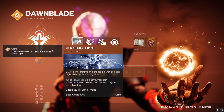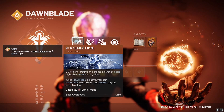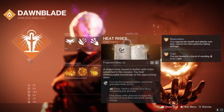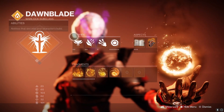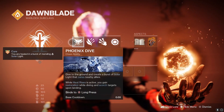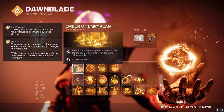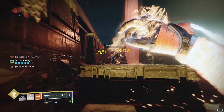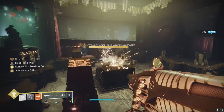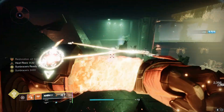That is going to be through Phoenix Dive. When you activate Phoenix Dive, it normally cures you. But with the aspect Heat Rises, when you Phoenix Dive, instead it grants you three seconds of restoration. And then if you can proceed to get a solar ability or weapon final blow within those three seconds, you extend the duration of that restoration up to a maximum of 12 seconds, and you can keep it going forever so long as you're getting solar weapon or ability final blows.